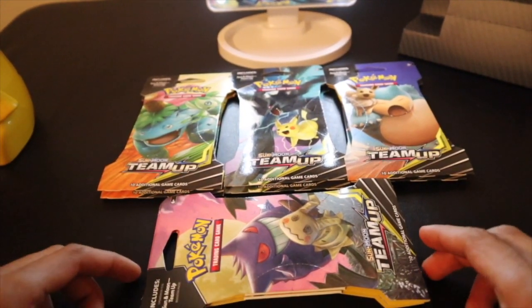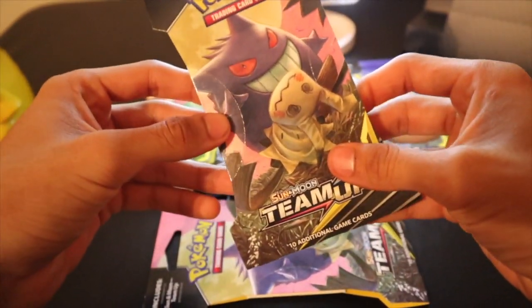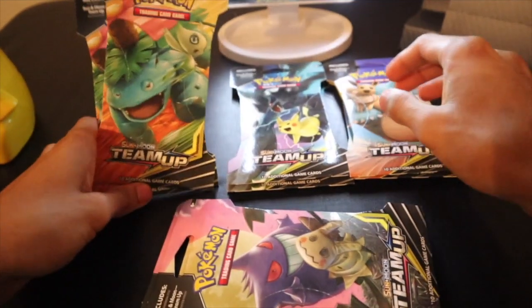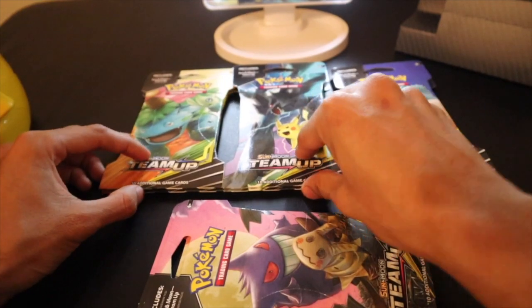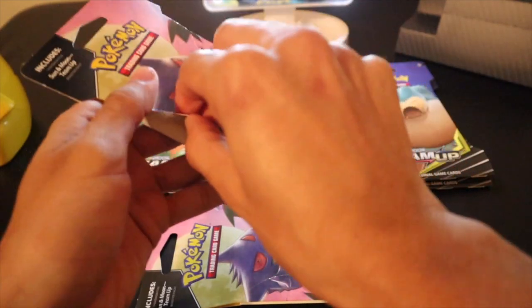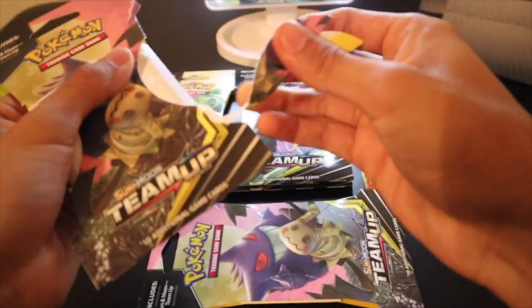Hey what's up guys, it's me David Dell, and today we're going to be opening up eight Team Up booster packs. We got Gengar, Venusaur, Pikachu, and Snorlax and all that. Like and subscribe and let's get into the openings right now. We're going to start off with Gengar and just work our way around.